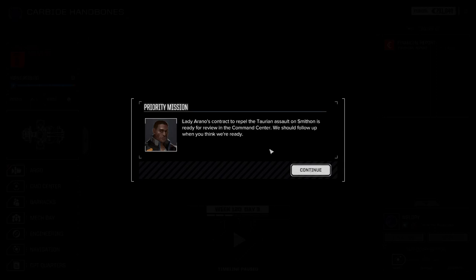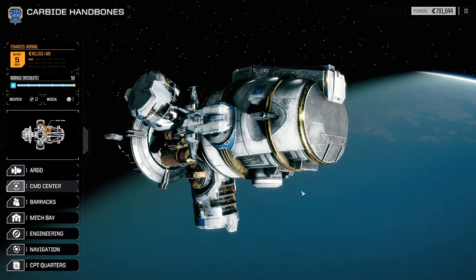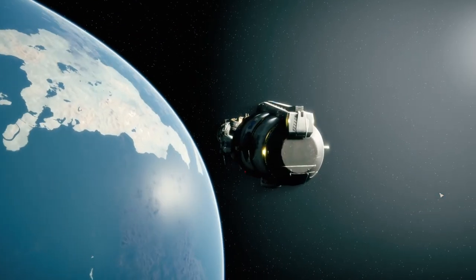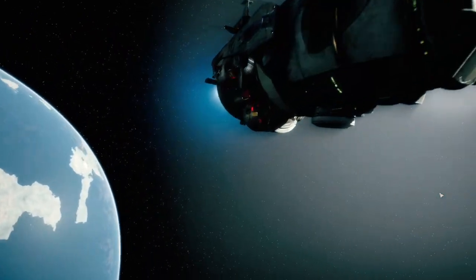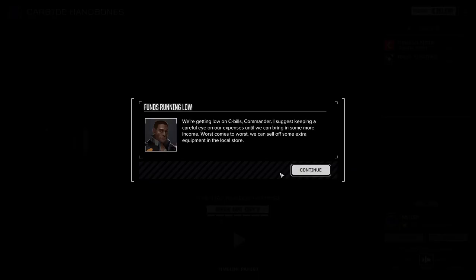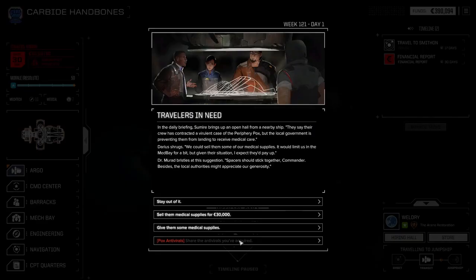Lady Arano's contract to repel the Taurian Assault on Smithen is ready for review. It's only three difficulty, but there have been funny things happening with the difficulty. We have to travel — we're going to have to do one more financial report.